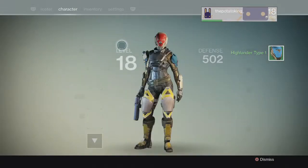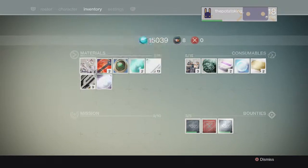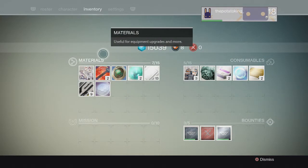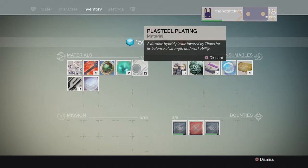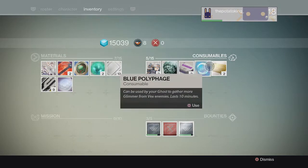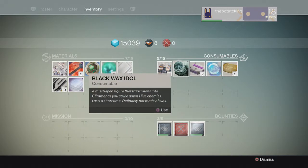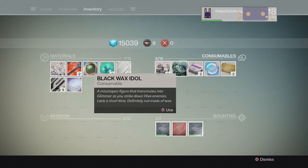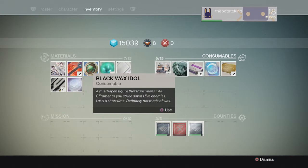I'm kind of curious about that Ascendant Shard thing. Ascendant Shard — it's a self-stabilizing node of space-time geometry. Can be used by a ghost to draw more glimmer out of Fallen? Lasts ten minutes. Let's have him figure it out.